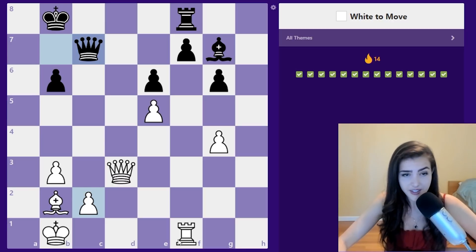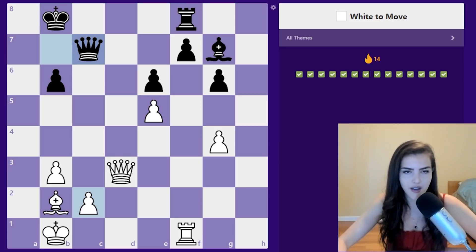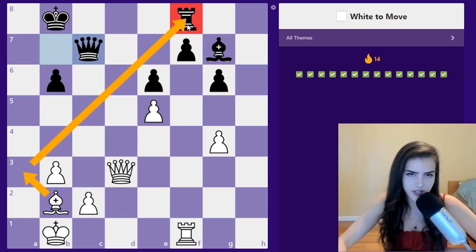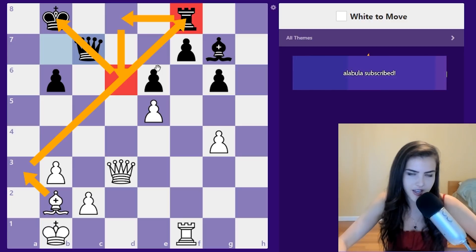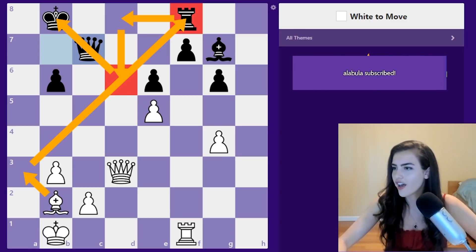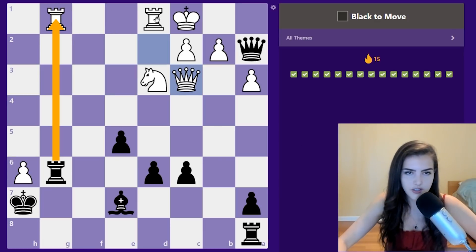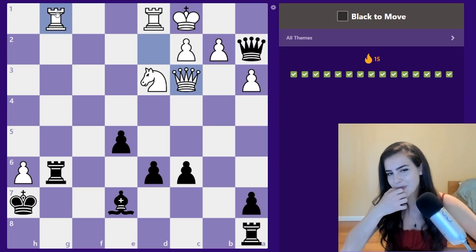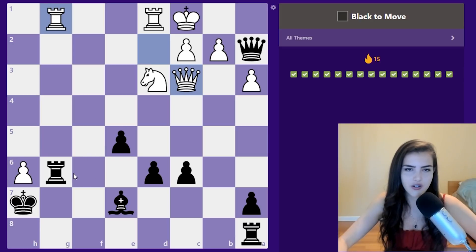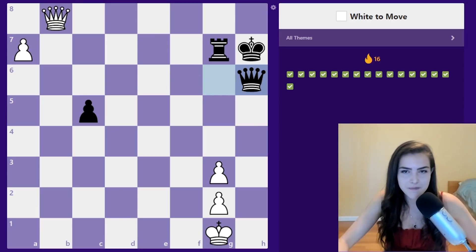White to move — equal material, but black's king looks a little less safe because there's no bishop in front of it. This one is going to be bishop a3. We're going to attack the rook; the rook needs to move — say it goes to d8. Then we put our bishop on d6 pinning the queen and the king. He has to take, he's going to trade his rook for a bishop, so we're up an exchange. Rook takes, rook takes, and then queen a1 winning an extra rook. When you find a good move, look for a better one — are there any checkmate opportunities? No, but we're up a full rook.